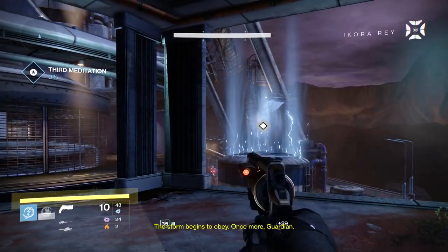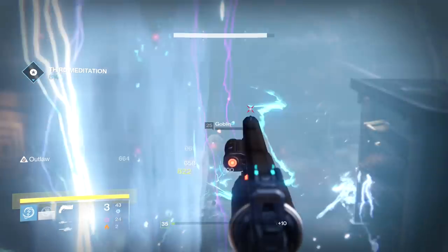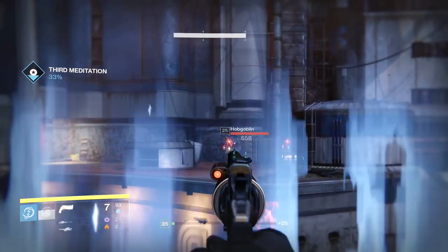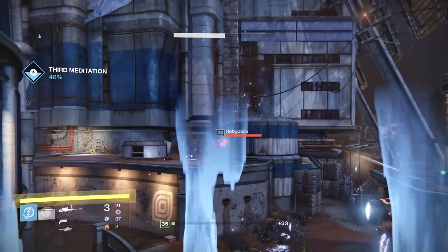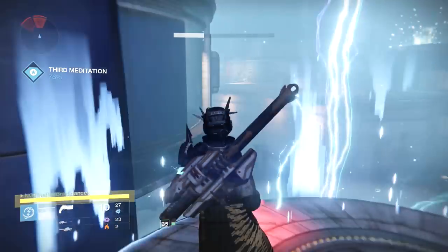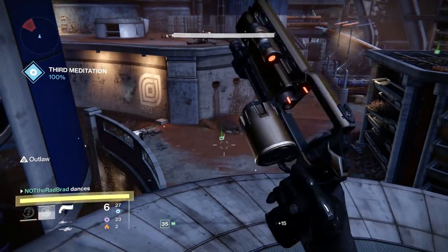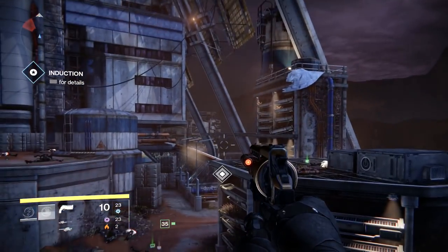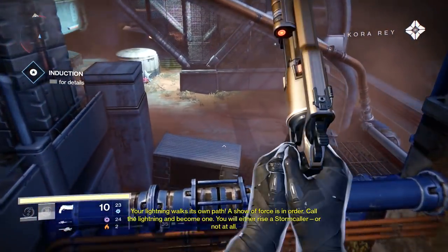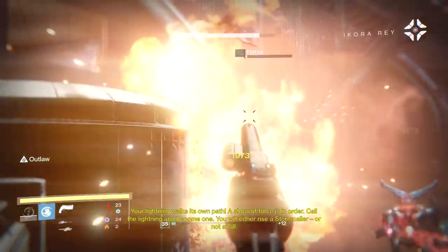I've waited for this for so long — you're basically going to be the guy from Star Wars that has lightning come out of his hands. That's exactly what it looks like. Induction — your lightning walks its own path. A show of force is in order. Call the lightning and become one. You will either rise a Stormcaller, or not at all.